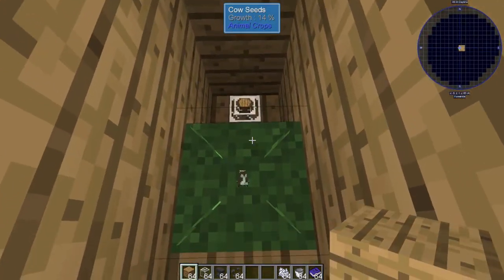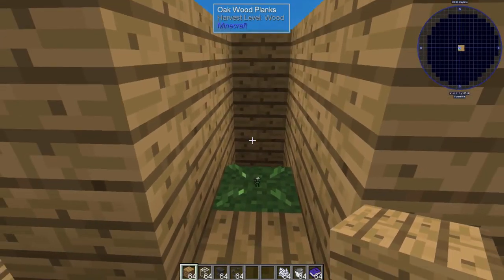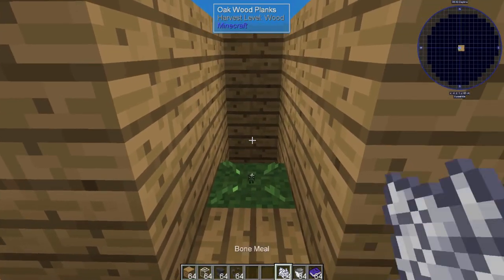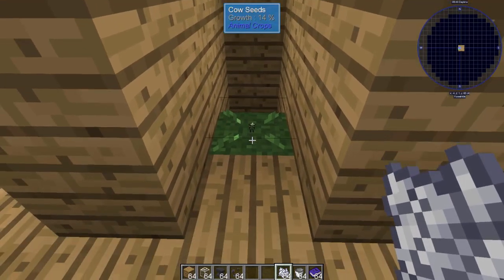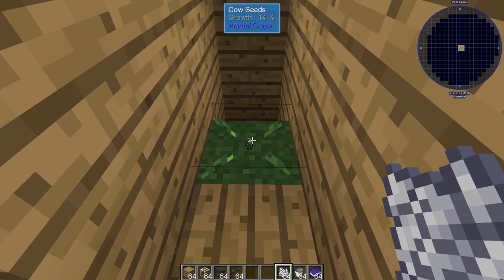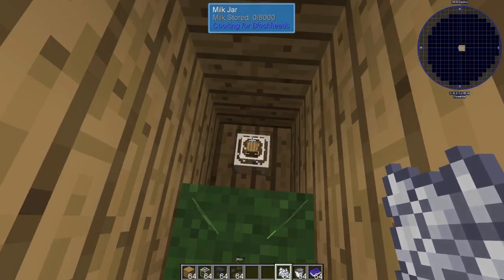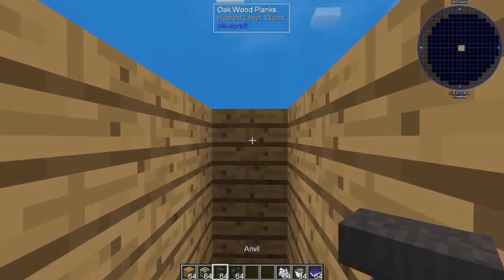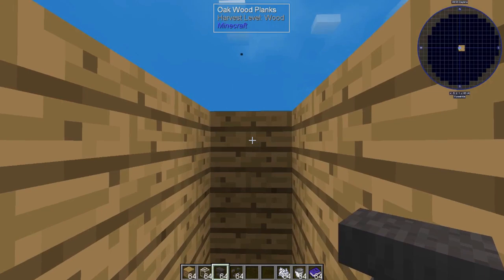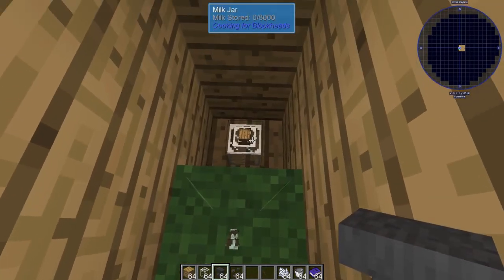Now the cow is really going to pop up on this square, and it has one block to go back — that's it. To speed this up, I'm going to use some bone meal to grow the cow quicker. And once the cow is full size, we're just going to push him down into the hole, then take our anvil and drop it against the upper layer above the cow, which will cause it to drop and press the cow into the milk jar.